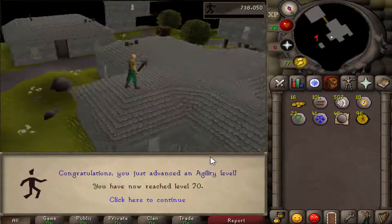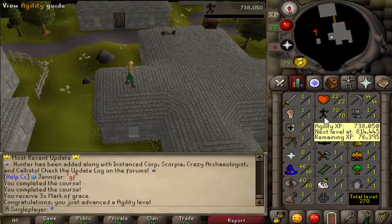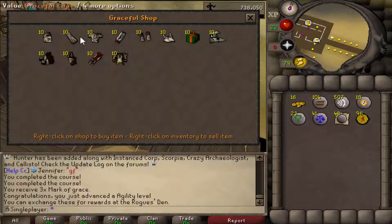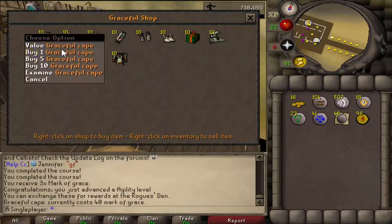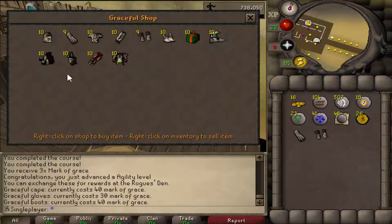Now let's go get graceful. 70 agility - I think we can buy like two or three graceful pieces now. I think I'm going to buy the cape and the gloves probably. 40 for the cape, yeah that's not bad. We'll buy the cape and we'll buy the gloves for 30. Okay, we don't have enough for another piece, but let's go train some more agility.